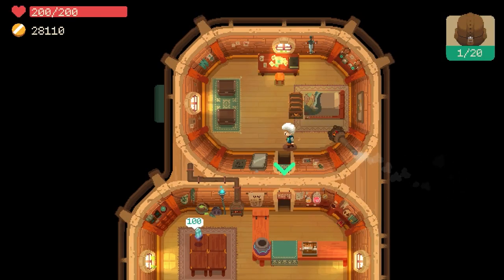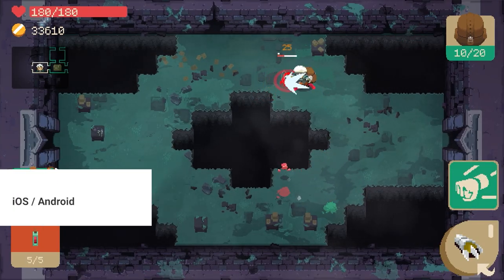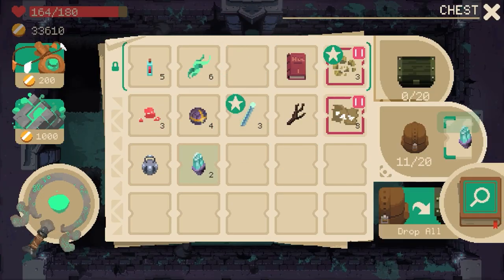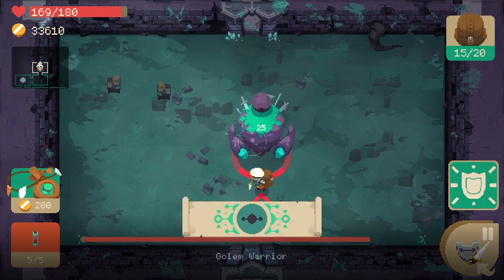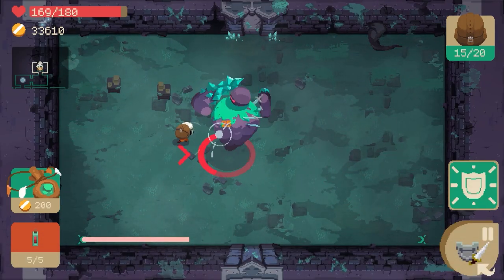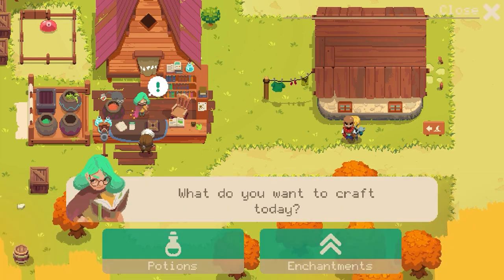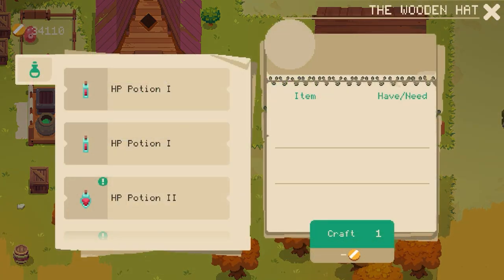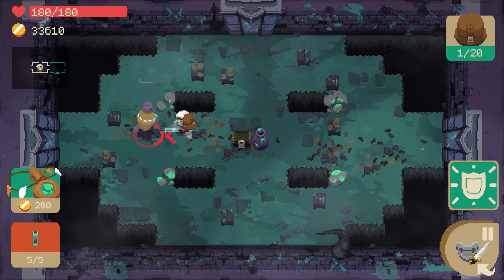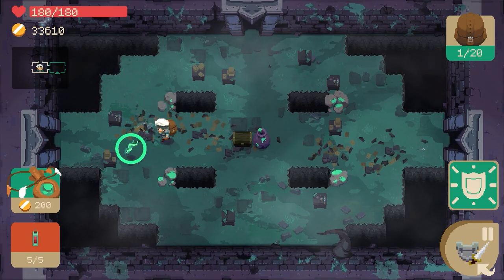The second PC and console game ported to mobile this week, Moonlighter is one that we've been watching for a while — not least because the development team has done an amazing job of switching out mouse, keyboard, or controller for touchscreen, with some genuinely clever changes to make its ARPG nighttime sections feel dynamic and tight. You balance roguelike dungeon crawling with shop management in what is a clever distillation of the battle, loot, sell, and repeat loop. It is legit great, and though it's at the more expensive end of the mobile game price bracket, we reckon it's great value considering both the quality and the replayability.